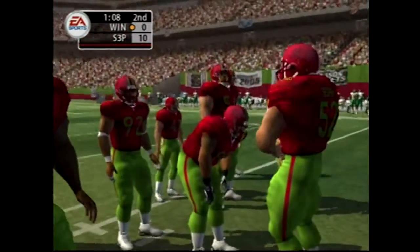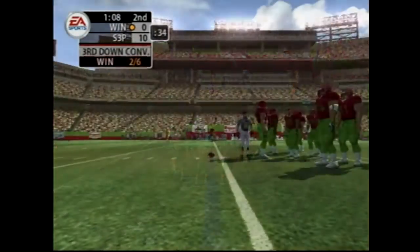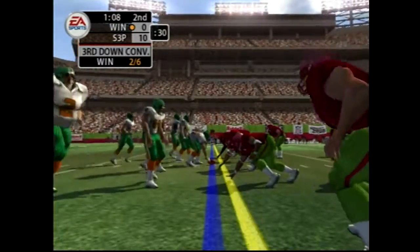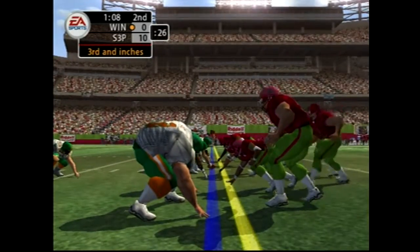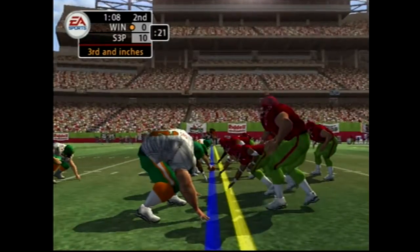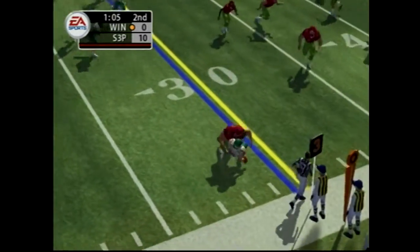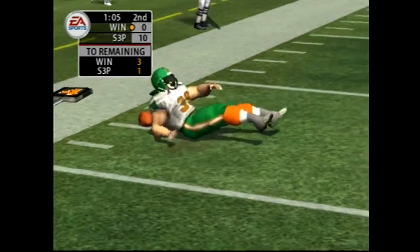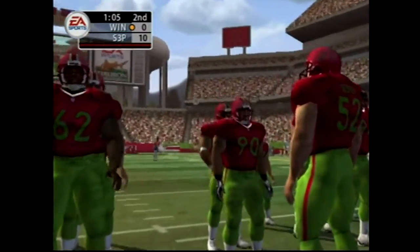Third and short. With timeouts left, they might just try to pound this one up the middle and pick up the 1st down. Just over a minute still to go. Dropping back, flings it to the outside — this one goes to the fullback on the right side, number 39. It stops short of the marker on that play. So the drive stalls and we'll probably see the punter here.